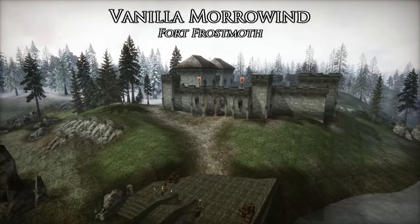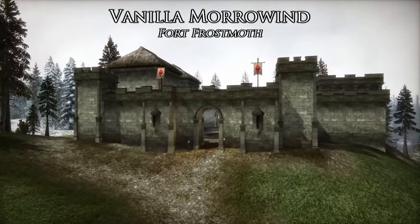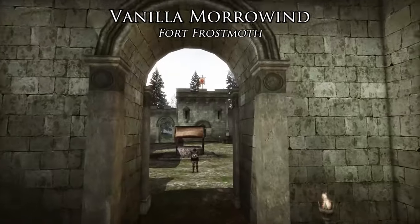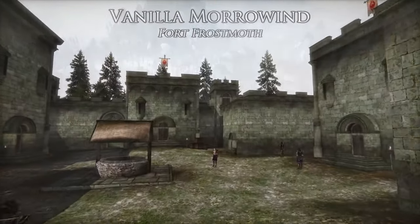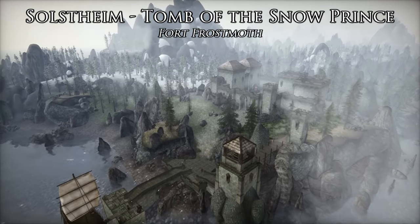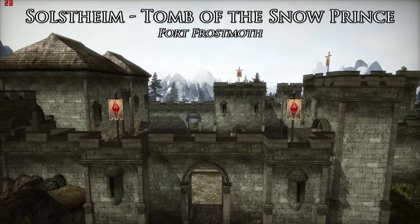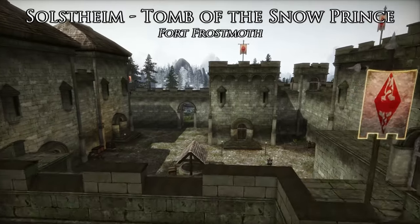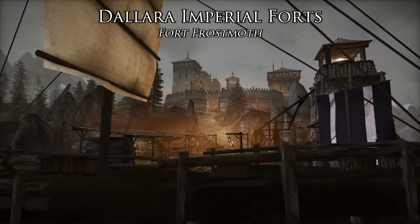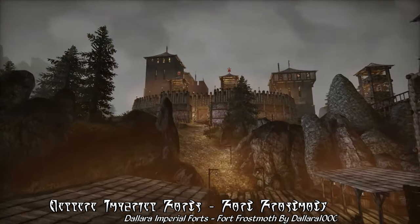To begin with, you can see the original forts right here, both from the vanilla game and from Solstheim: Tomb of the Snow Prince. The vanilla game version is fairly dull — as far as Imperial forts go, it just makes a simple square with a few towers, just like any other Imperial fort in vanilla Morrowind. The base Solstheim: Tomb of the Snow Prince version is much more visually exciting — it's got a lighthouse! But it still has that same basic layout from the vanilla fort. And now, for comparison, here's Fort Frostmoth with Dallara Imperial Forts, now fully compatible with Solstheim: Tomb of the Snow Prince. And indeed, for this showcase, we will be using the Solstheim: Tomb of the Snow Prince version.